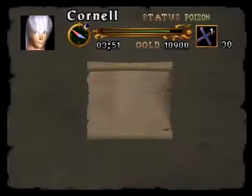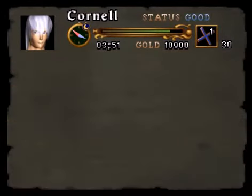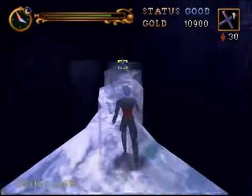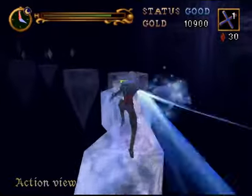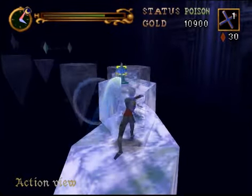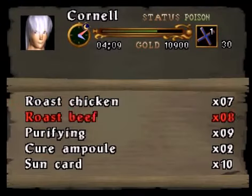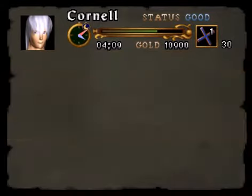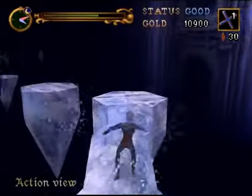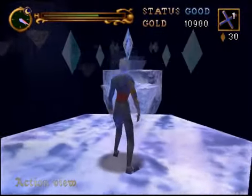I guess you do have a use for the cure ampoule later in the game, because I just got poisoned. I forgot about these guys being able to poison. I just got poisoned again — isn't that lovely. It's easier just to jump by those guys instead of actually fighting them, because it reduces your chance of getting poisoned, and I'm almost at a cure ampoule so I really have to be careful.